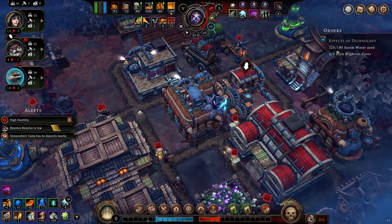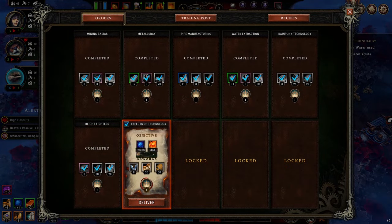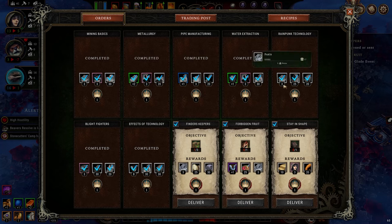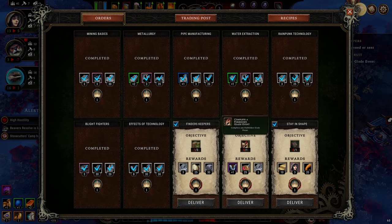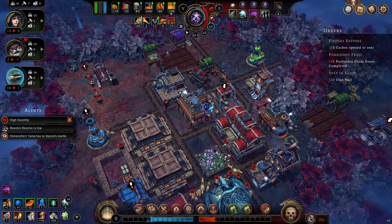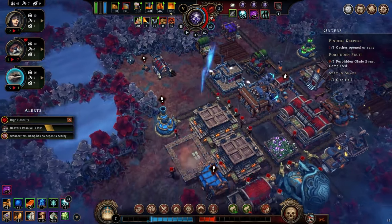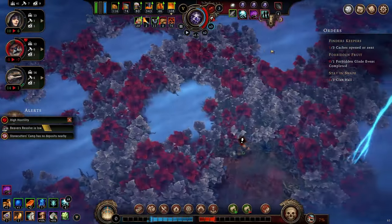Boom — that's three down instantaneously. We'll pick up some tools, mushrooms, and barrels. I need to open three abandoned caches — we've already done one. We also need to complete a forbidden glade event and build the clan hall, which we're already in the middle of. So a forbidden glade is what we're looking for — there's one up here.